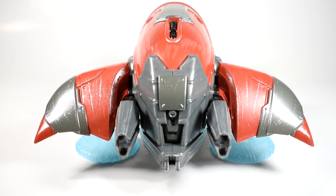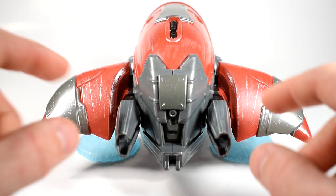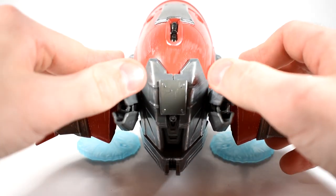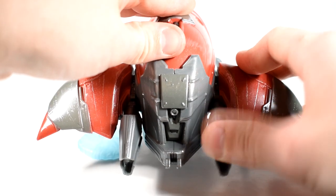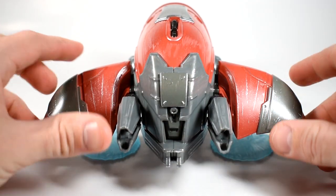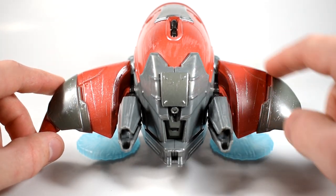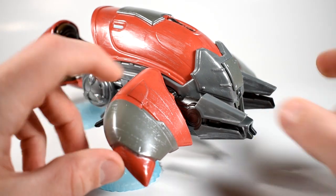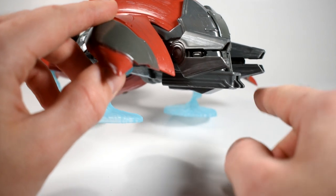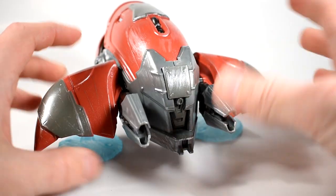Starting off at the front, we have a very mean front profile. Look at the way these wings dip down and point. The guns themselves, you can move them up a little bit — they're a little stiff, a little tricky to move — but you can also move them down for aiming. All the detail in there with this battering ram kind of thing going on. You've got extra armor plates on the wings and all this metal scraping and scratching detail added in. Looking at the side, you can see those guns a little better. They've got paint in there, the black with the gray. You have this point right here for goring people or something — it looks mean and menacing.